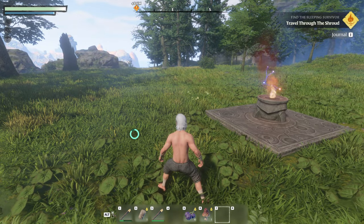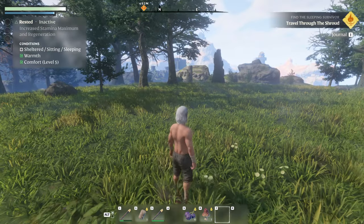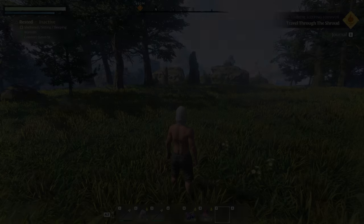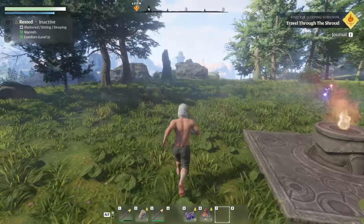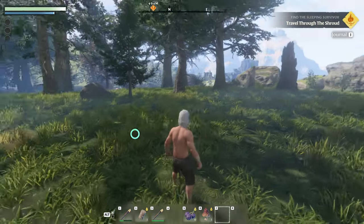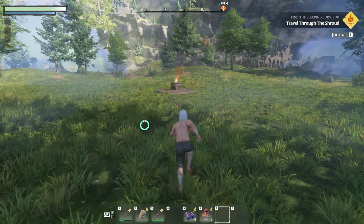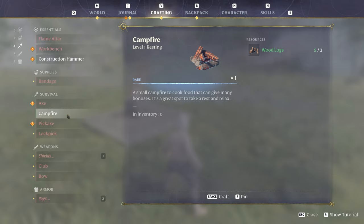What do we need to do now? Travel through the shroud, find the sleeping survivor. I'm gonna adjust my settings for a second — be right back. Okay, I adjusted some of the graphic settings to see if that works better. Might still be a little laggy. Okay, 493 meters away — that's a little ways away. Is there anything I can craft with like a respawn or do I just spawn here? Bandages, campfire — a small campfire to cook food that can give many bonuses. It's a great spot to take a rest and relax.